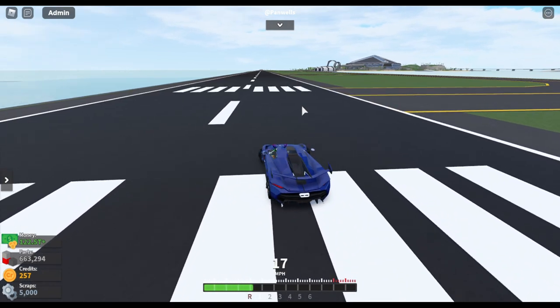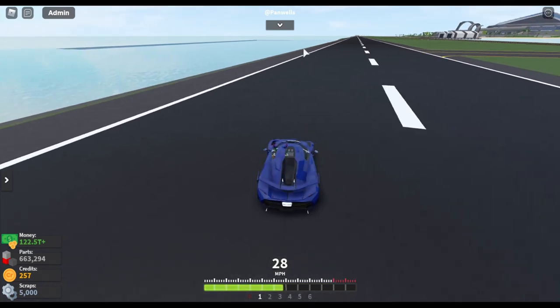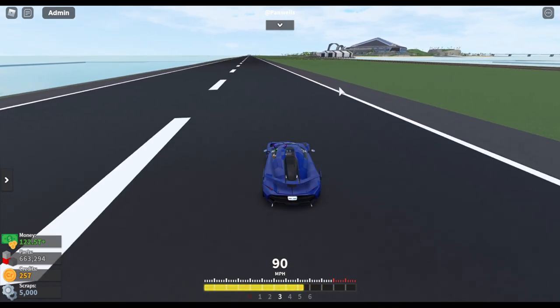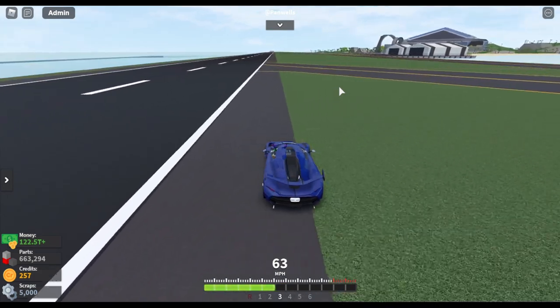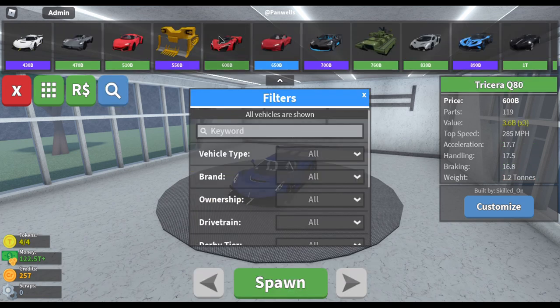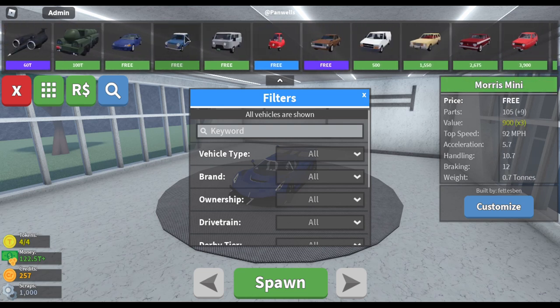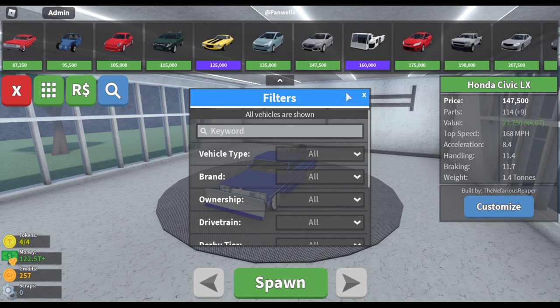They have reset the dirt track leaderboard due to the rebalancing of cars — not sure exactly what that means but take that as you will. Last but not least, if you invite a friend to teleport to derby arenas, you can now choose which type of server to teleport to — beginner, experienced, or pro. That solves a problem I kept having every time I joined a derby arena with friends. Thank you to whoever added that — 30 million out of 10.